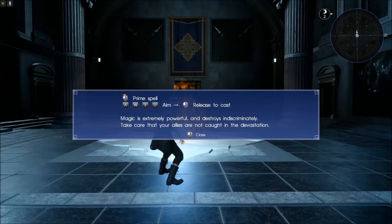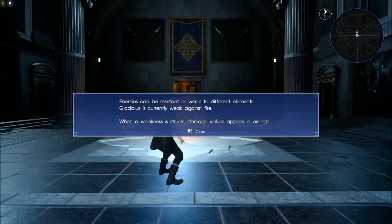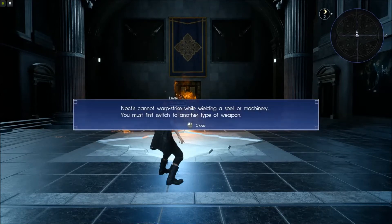Spell casting: prime spell, aim, release to cast. Magic is extremely powerful and destroys indiscriminately — take care that your allies are not caught in the devastation. Enemies can be resistant or weak to different elements. Gladiolus is currently weak against fire. When a weakness is struck, damage values appear in orange. Noctis cannot warp strike while wielding a spell or machinery — you must first switch to another type of weapon.